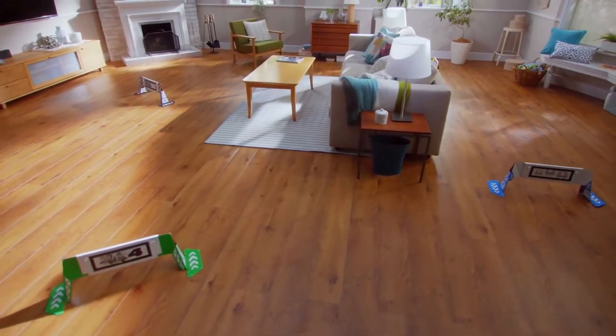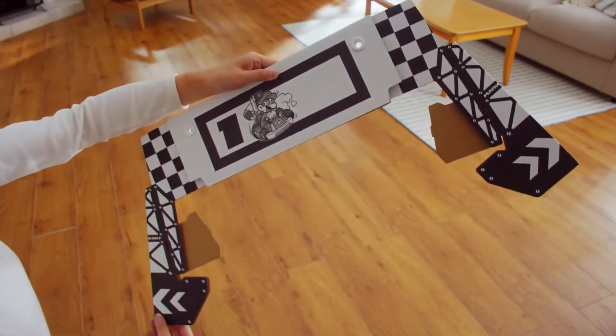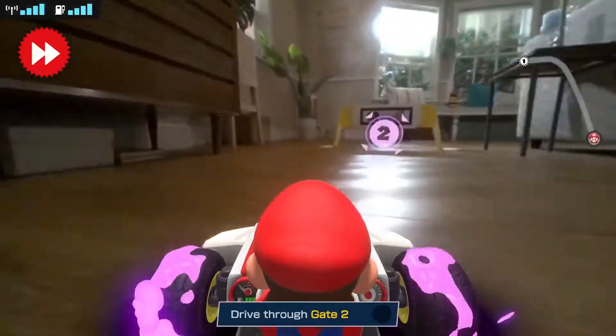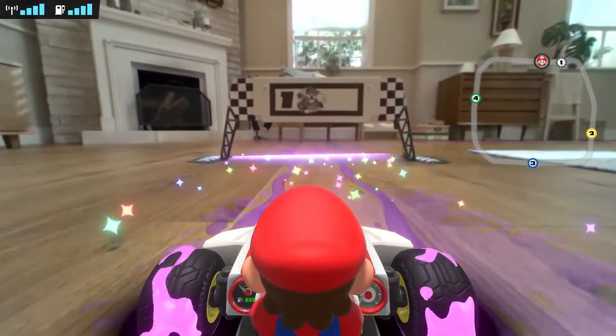Creating a course is easy. Just assemble the four included gates, place them, and drive through them in numerical order. The path you take becomes the course. Just like that.